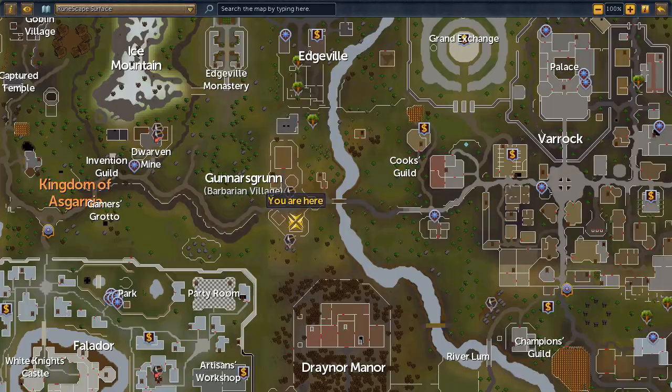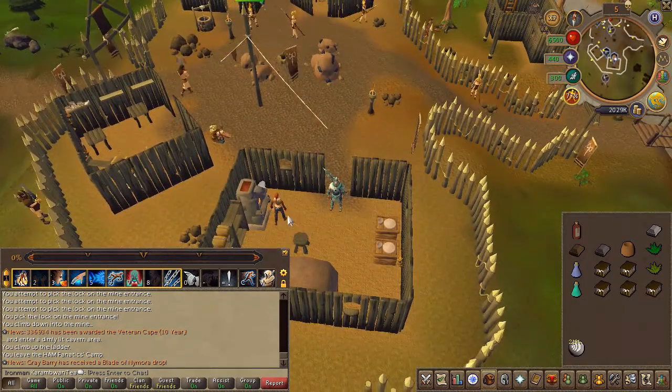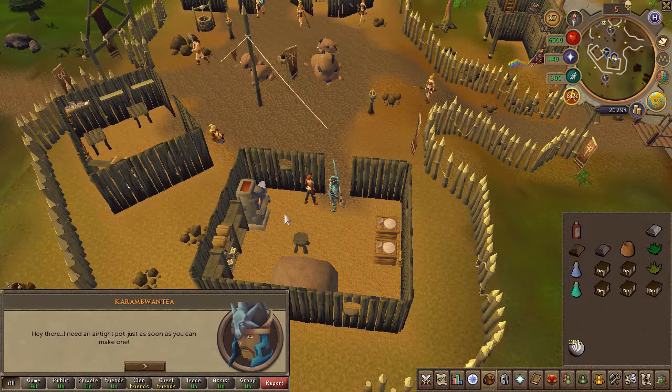Next, head to this building in Barbarian Village and speak to Tassie. Choose the first chat option.